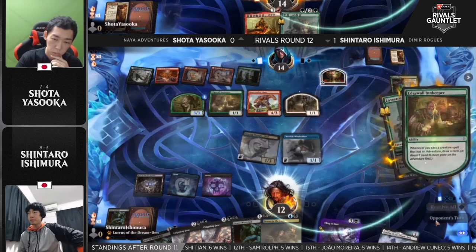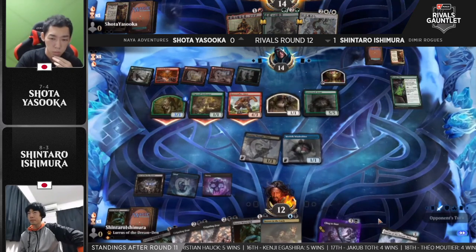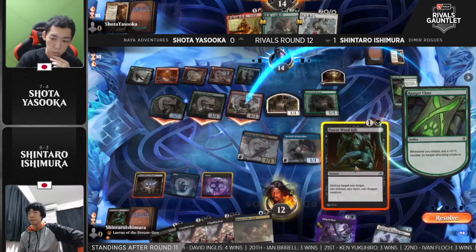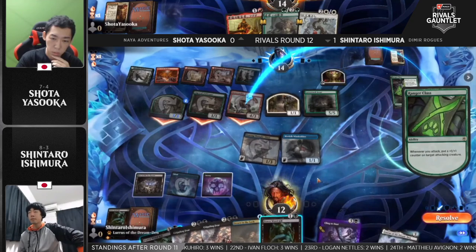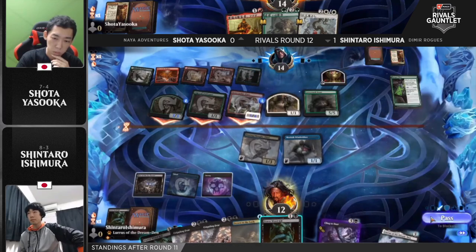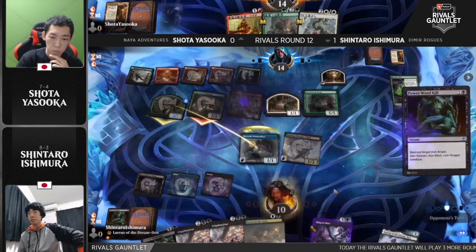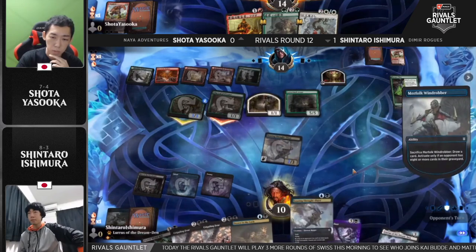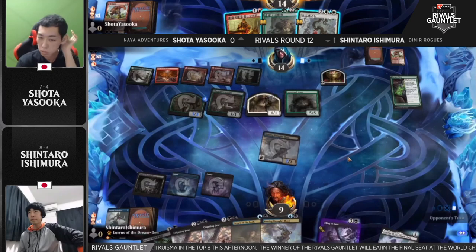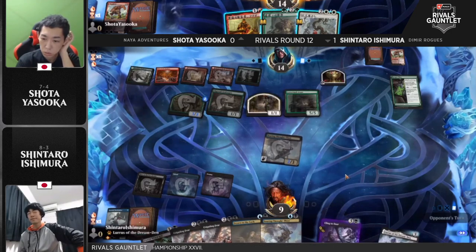It's going to be the 5/5 — makes sense. Gives you a bit of resilience, gives you an extra card with that Edgewall Innkeeper, and Chop Down isn't at its best when there are no Gargoyles. So Ranger Class puts a counter on the Giant, then Power Word Kill takes it down, and a chump block with the Merfolk Windrobber against the Wolf into a cycle, hopefully finding a land for Ishimura to cast Crippling Fear. This is getting really rough for Shintaro — his hand looked excellent and well-positioned to deal with what Shota was doing, but now with missing so many land drops, Shota is diversifying his creatures so multiple would survive Crippling Fear.